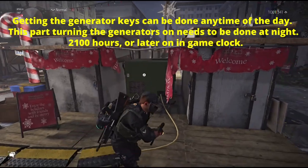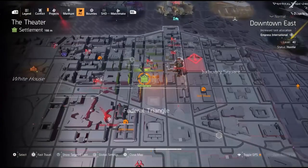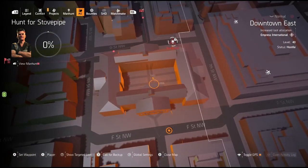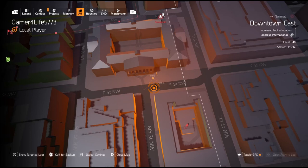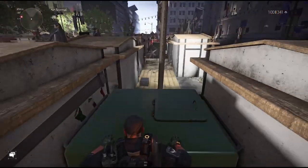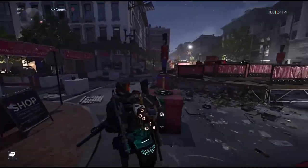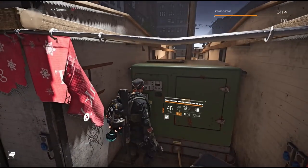Over here at the generators: there's one here and another one over there. There is a settlement just south of the District Union Stronghold. Come through this courtyard — this is where we did one of the Year One hunters. Check those coordinates. Come over to this first generator, hop over or go around the building, and turn it on. Then go to the other generator just right over here and turn that one on as well.